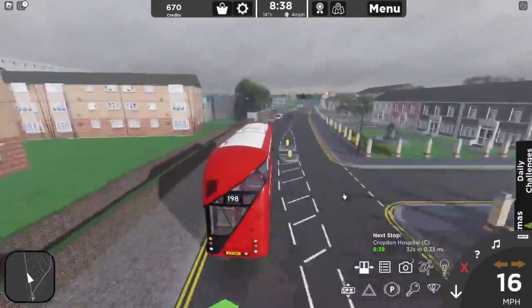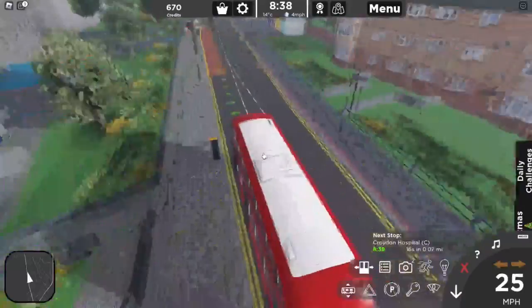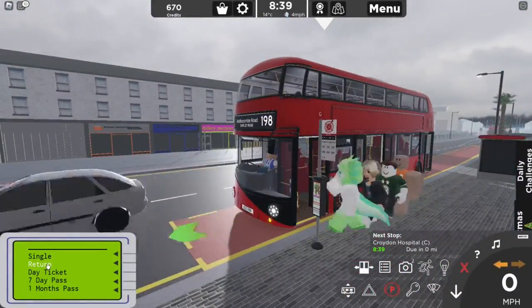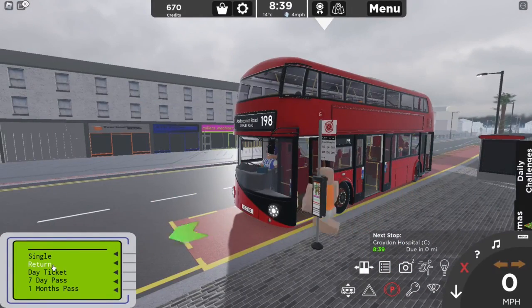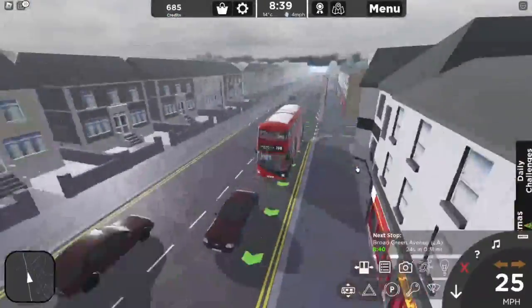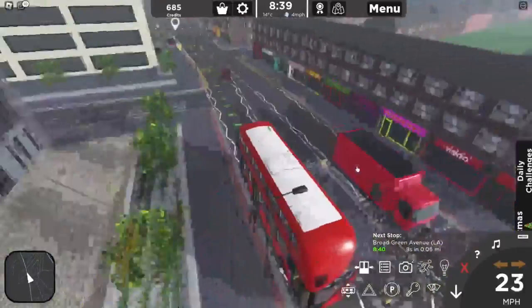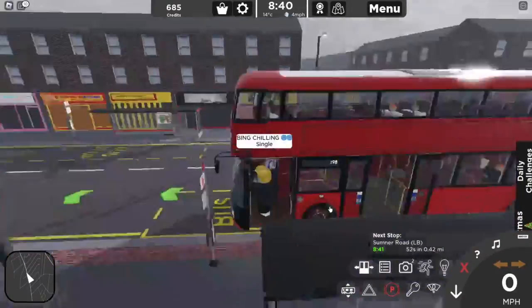You get on average maybe two to four credits per person, on the condition you give them the right ticket. This can be very temperamental at times - you don't know how many passengers will be at each stop, and it can also be very slow, especially if the bus stops are far away from each other or there are a lot of people at a bus stop.